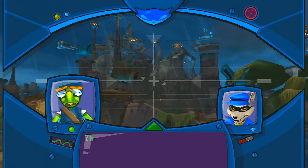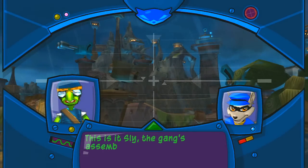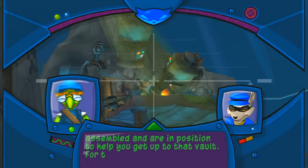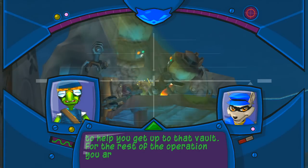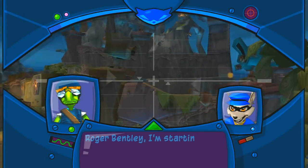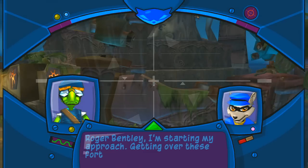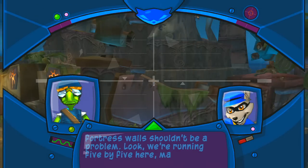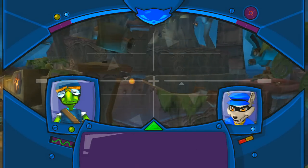This is it, Sly. The gang's assembled and are in position to help you get up to that vault. For the rest of the operation, you are the bomb. Roger, Bentley, I'm starting my approach. Getting over these fortress walls shouldn't be a problem. We're running 5x5 here. Make sure everyone's in sync. I hear that.